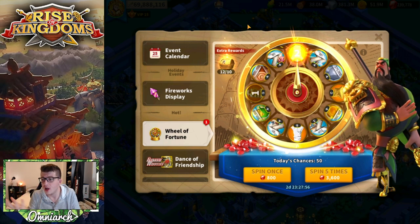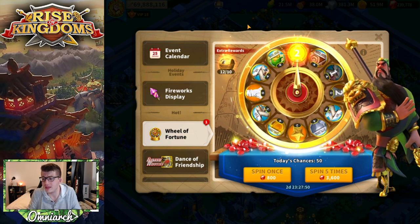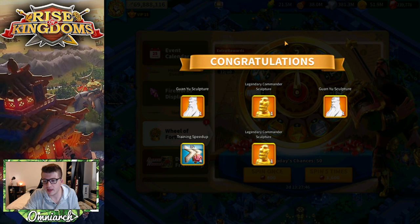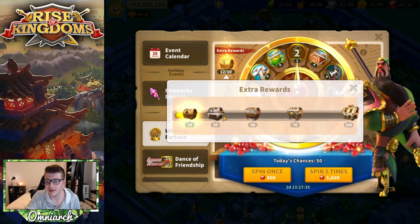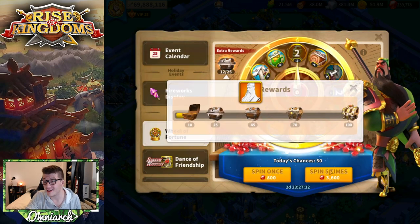Two Guan Yu sculptures for 3,600 gems — I'll take it. We just hit our first extra rewards tier and get another Guan Yu sculpture! We got the universal and another Guan Yu — can we just keep going like this? I'll take the training speed-ups, and we get another universal. This is probably one of the best spins you can get. Universals are ultimately better than Guan Yu sculptures because you can save them beyond his expertise.